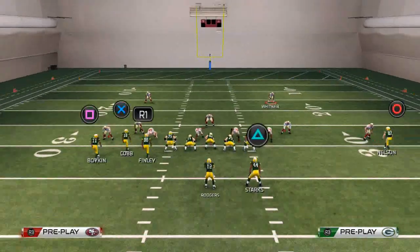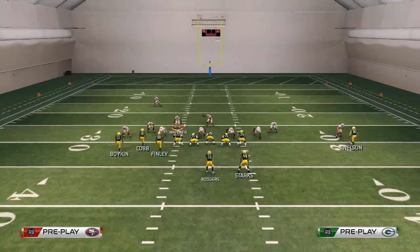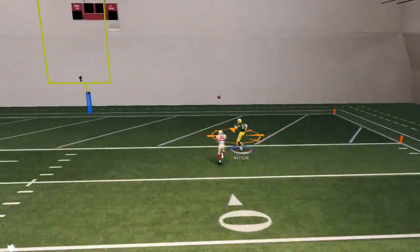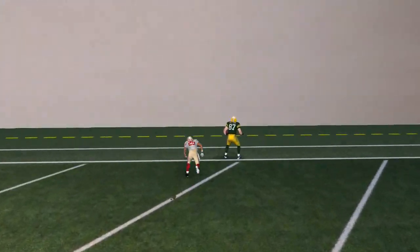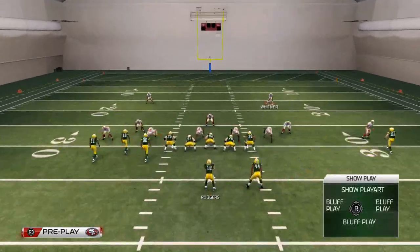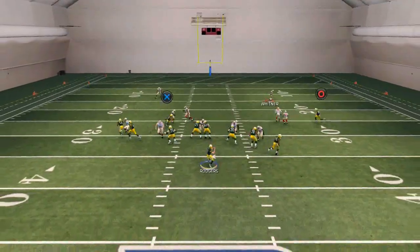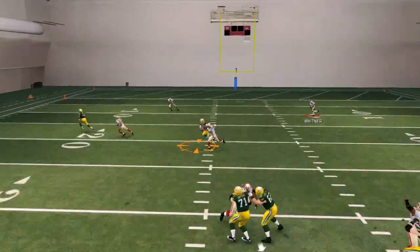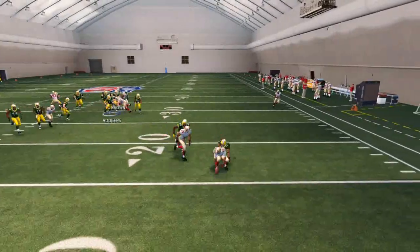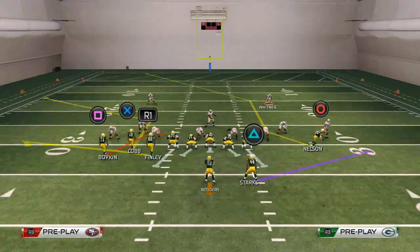When opponents start adjusting to the curl route and forget about Jordy Nelson, you can put him on a streak. Especially when they start to blitz, you'll have a lot of easy touchdowns — trust me, it's very effective. Testing a slant — he still kind of stays with him probably because he has inside position, but it's worth noting.